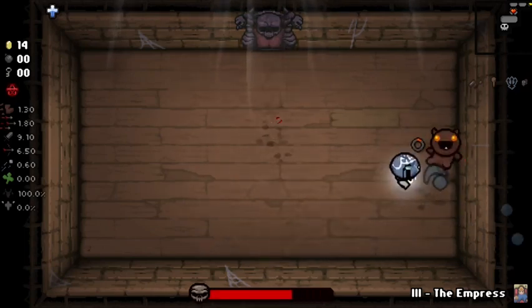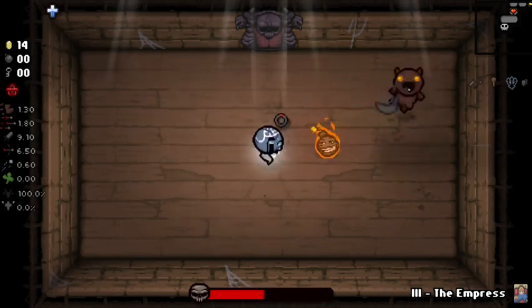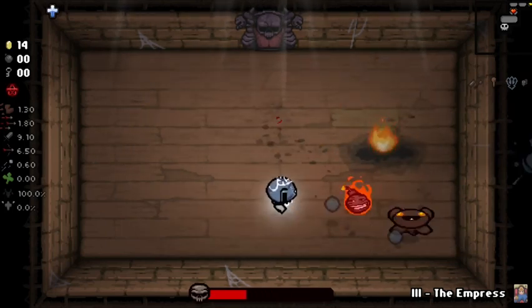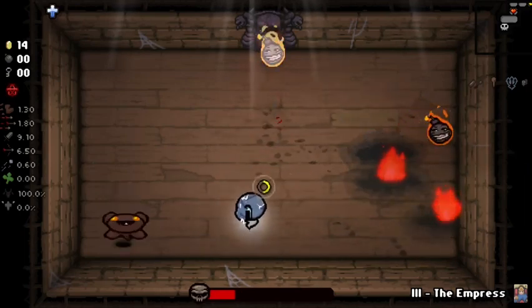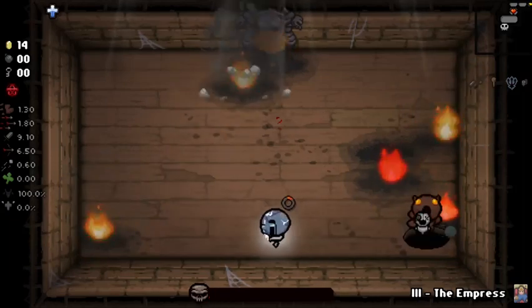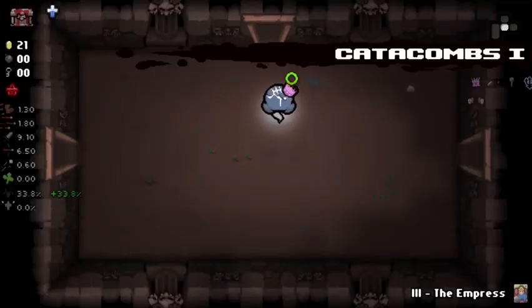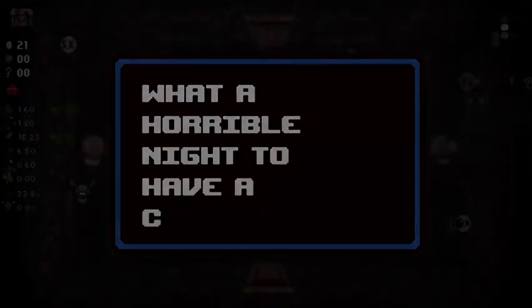Other good unlocks are the Parasite — you pick up two items with the word 'dead' in front of it. Mom's Knife, which you get after defeating Satan as Isaac. Rubber Cement — beat Mom's Heart twice. Eve's Mascara, after you defeat Boss Rush as Eve. And finally the Satanic Bible — defeat Isaac as Azazel.